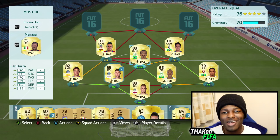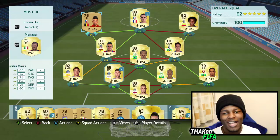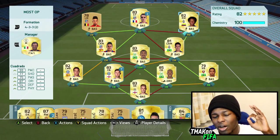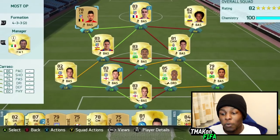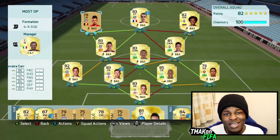In midfield he went with Kouka, Gustavo and Hernan — pretty cool looking midfield there. Great passing, good defending and should be really effective. And to finish off the team up top we have Carrasco, Griezmann and Cuadrado. And this is in fact the full team as you can see there.